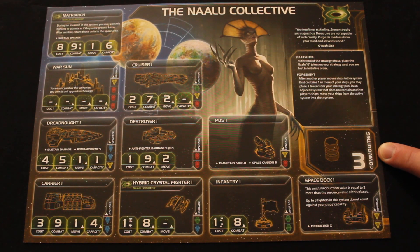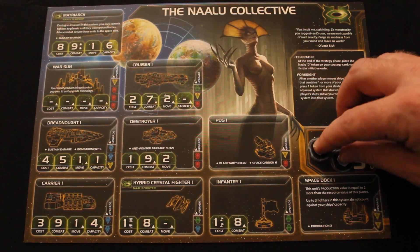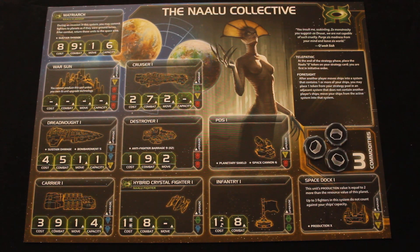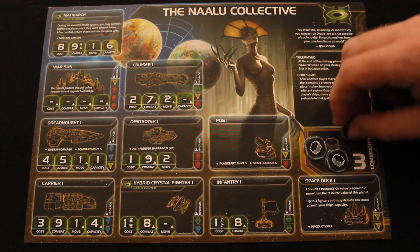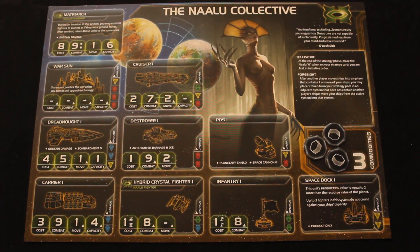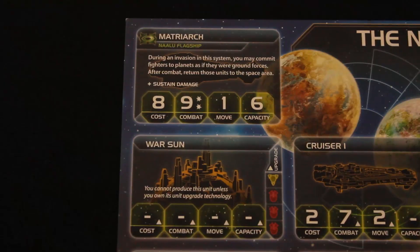The Naalu also have three commodities, which is pretty standard. During the trade phase you can fill up your commodities and trade them away for trade goods with other players. Three isn't huge but it's not bad. You're probably going to want to make friends as the Naalu, so trading is important — try and take advantage of that.